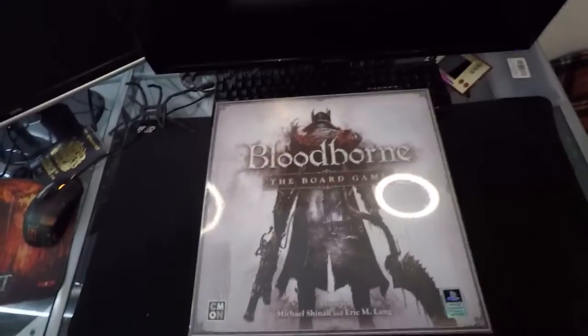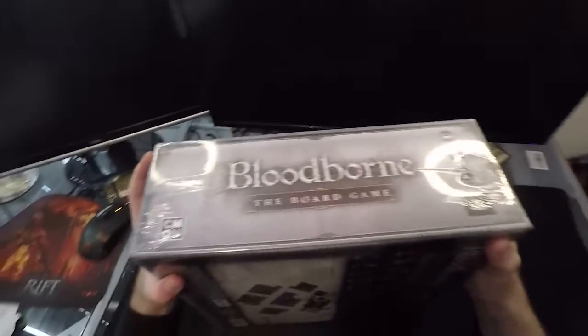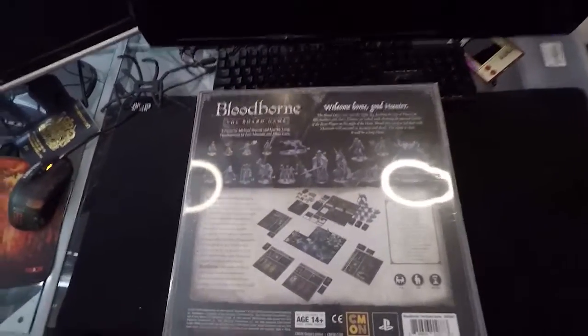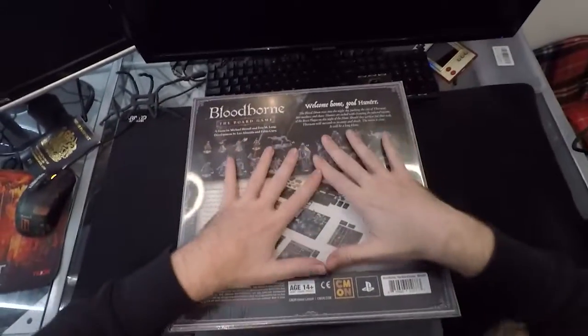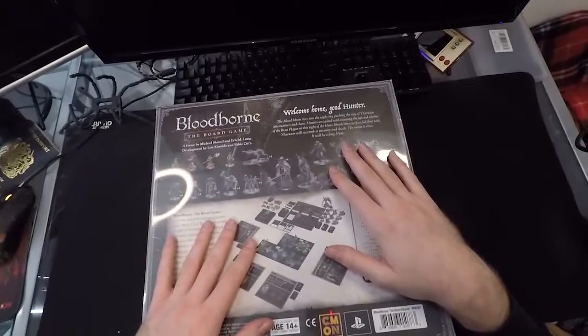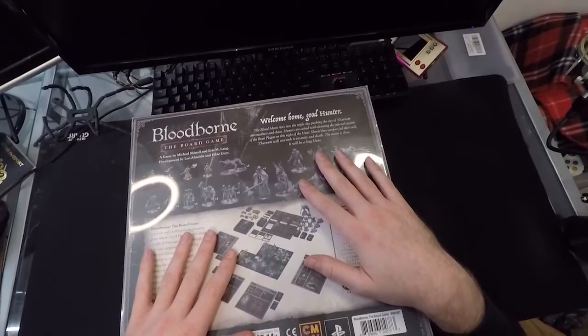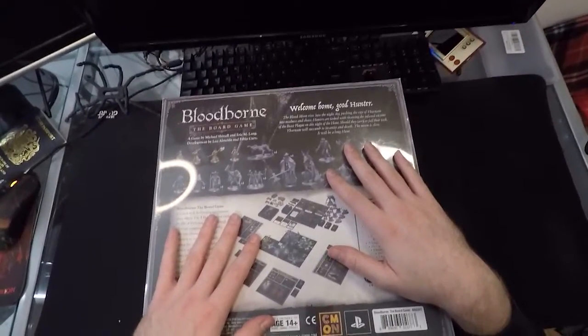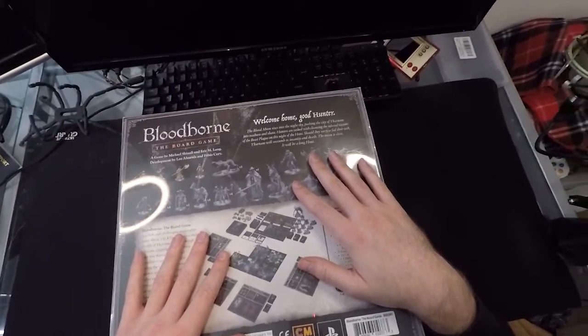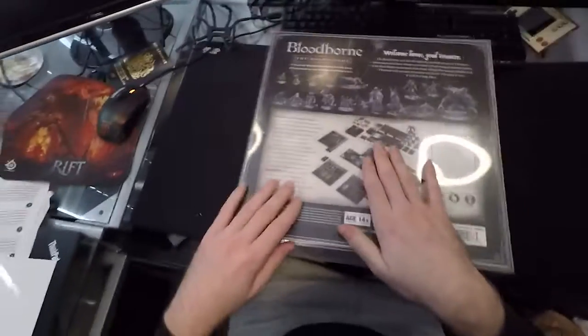Here we have the core box in its splendor. Lovely art on the front with the Hunter, some pretty standard stuff on the edge — I think it's the same all the way around. The back has pieces listed — obviously spoilers for this unboxing — and a bit of flavour text: 'Welcome home, good hunter. The Bloodmoon rises into the night sky, pushing the city of Yharnam into madness and chaos. Hunters are tasked with cleansing the infected victims of the Beast Plague. Should they tarry or fail their task, Yharnam will succumb to insanity and death. The moon is close. It will be a long hunt.' Very cool box.